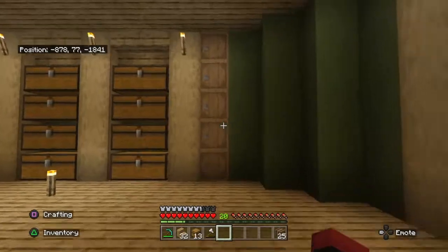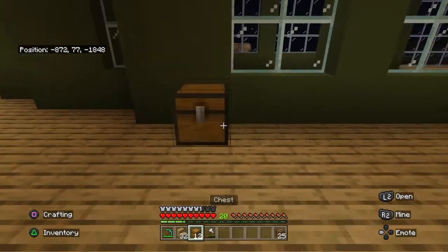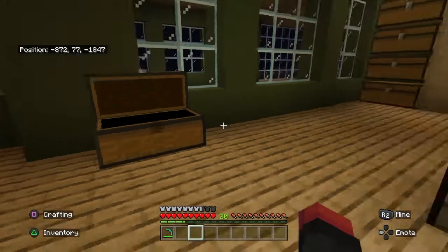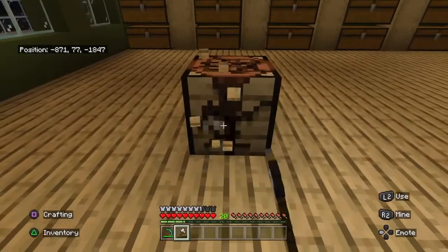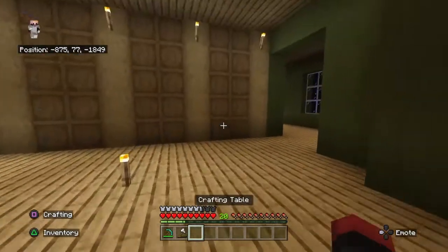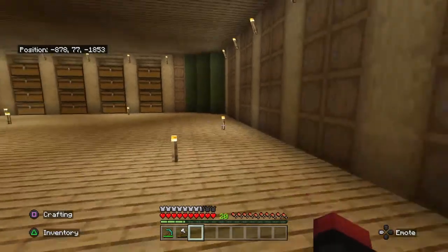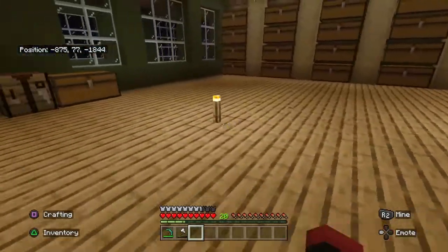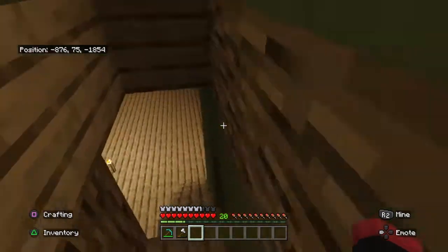I'm just gonna put all this stuff away again. We're gonna bring everything up here and start organizing. Pretty much that's the whole episode — just organizing and talking about all the stuff. I want to do carpet once we get some wool — I had some red wool but that's downstairs.